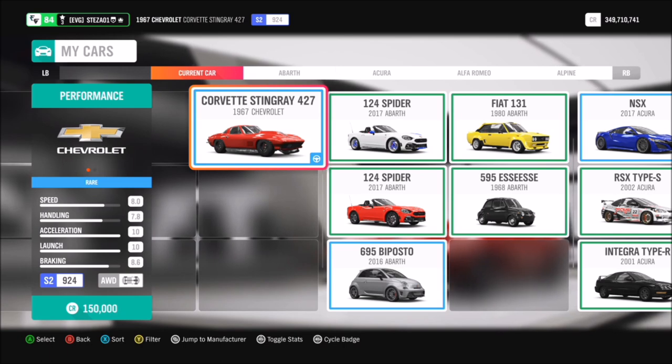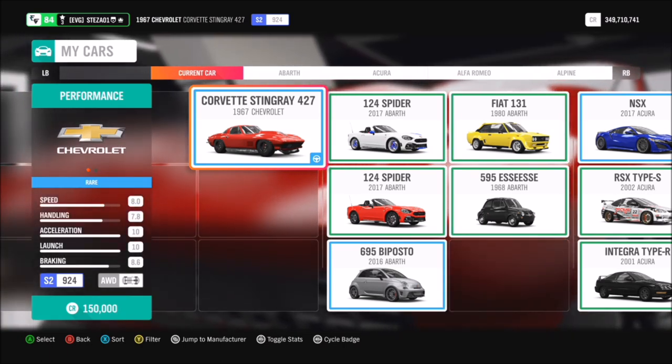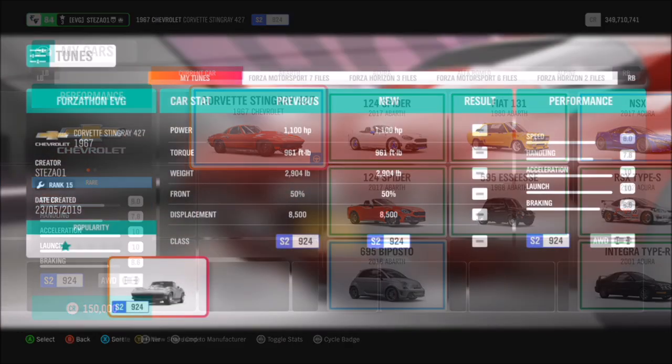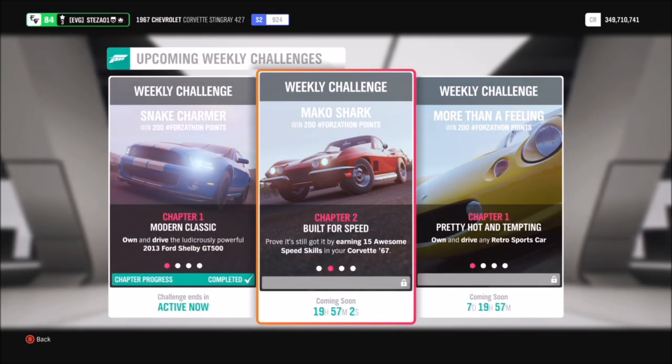You want to use the 1967 Chevrolet Corvette Stingray 427, which will set you back 150,000 credits from the auto show, but you can definitely pick it up cheaper in the auction house. I have created a tune for it called Forzathon EVG — you will definitely need a tune for the first challenge. The share code for this one is 516450223.